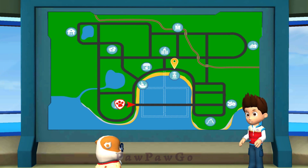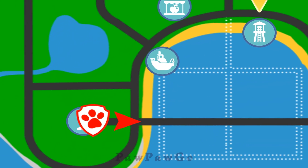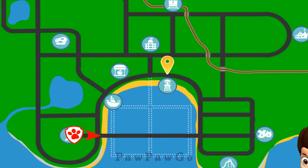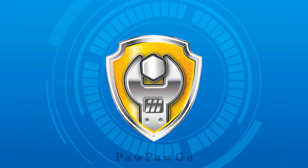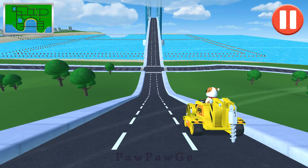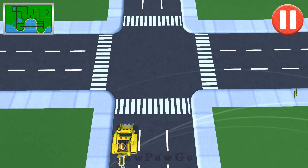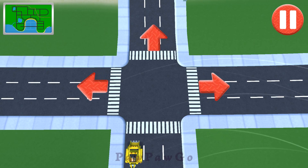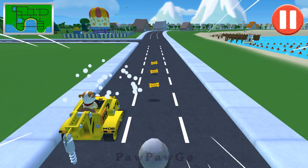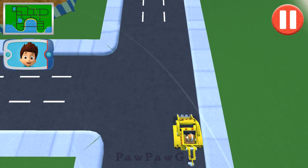A pair of seagulls have stolen Mayor Goodway's purse with Chickaletta inside it. They were last seen flying toward the beach! I need you to get to the beach and find the Mayor's purse! Let's get going to find those gulls and get Chickaletta back!